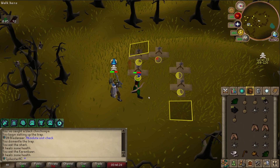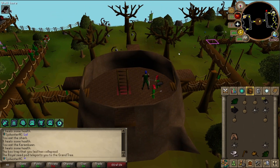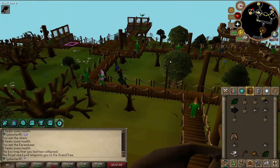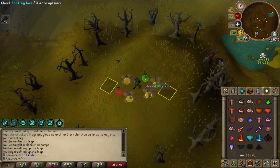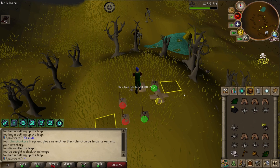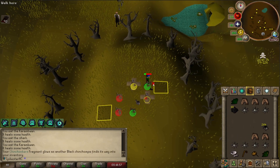Just got Absolute Unit checked. Absolute Unit is insane — there is no way I would have survived that without it with three fragments on. Someone just came along and hit me with a whip and kept running — that's not good manners. He did it again. I'm just hunting, man. Just leave me be.